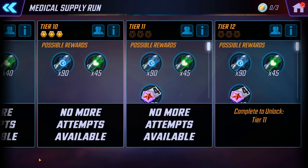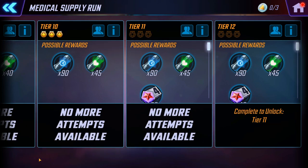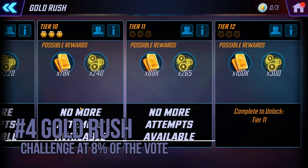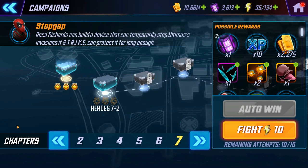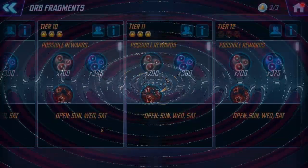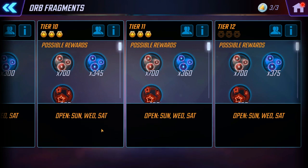Wasting no time and moving up in the world — at two percent, medical supply run is dead last, no surprise. Our newcomer beat this one. Where did it land? At number four with only eight percent of the vote is the gold rush challenge. In third place with only 16 percent was completing chapter seven of the heroes campaign. So we've got two left: Black Bolt and the orb frag challenge. Did Black Bolt win, or did the orb frag challenge finally pull off a win after six volumes? No — it came in at number two with only 20 percent of the vote: the orb frag challenge.